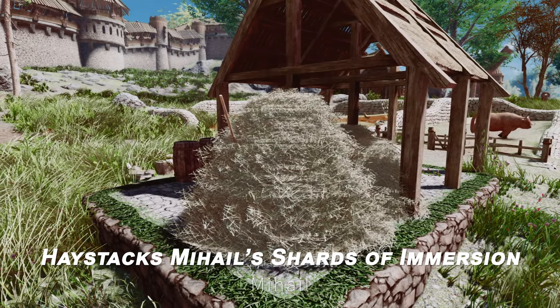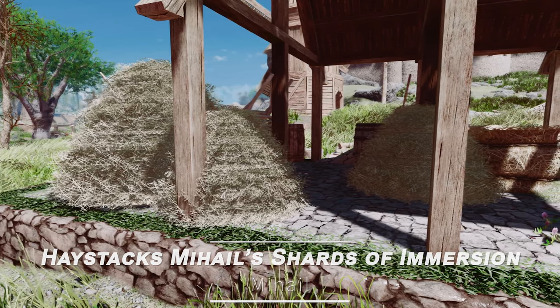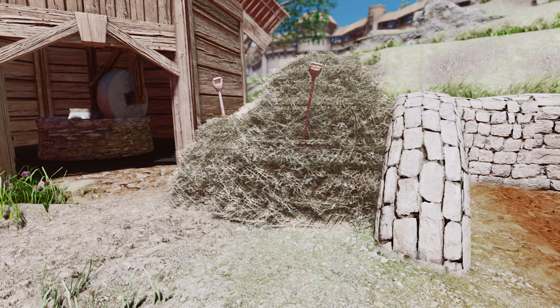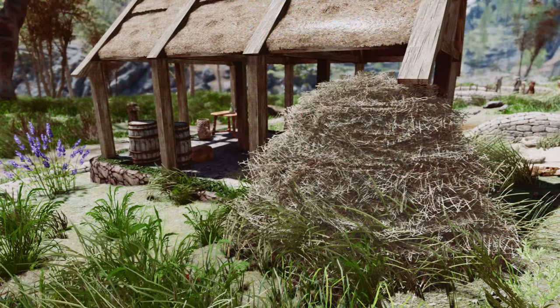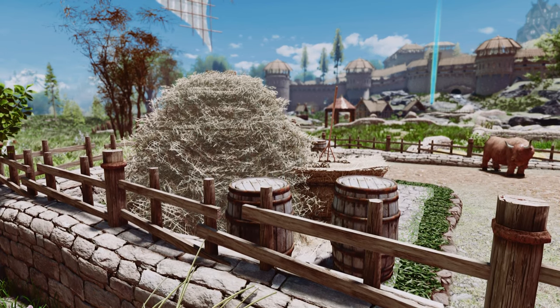Next up is Haystacks — Mihail's Shards of Immersion. This mod breathes more life into the daily routines of farmers by adding haystacks of various sizes to Skyrim's farms and stables. It enhances the game's immersion and makes the world of Skyrim feel more vibrant and alive.